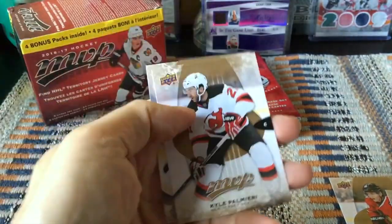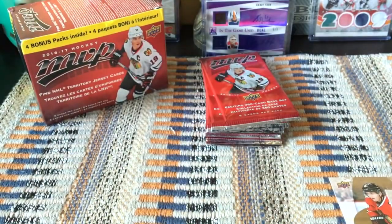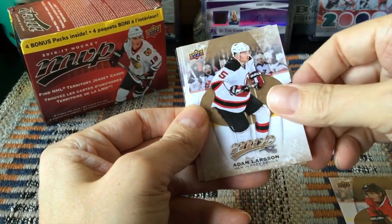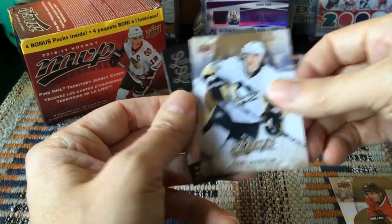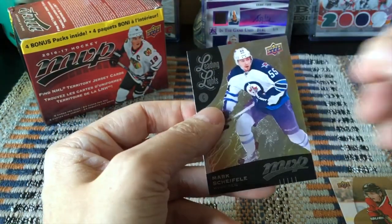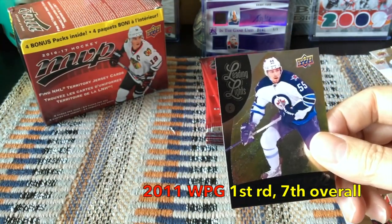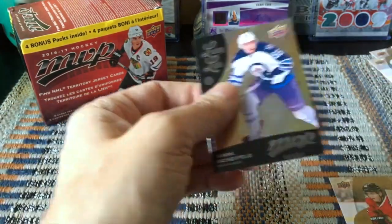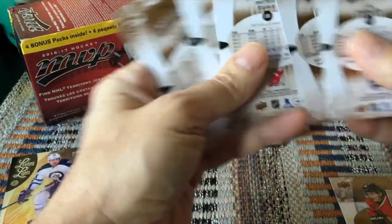We do have an insert here — Verbata, Adam Larsson, Kyle Palmieri, who's having a ridiculous year, Carl Hagelin, and then a Marc Methot Leading Lights card. What did I say — they're every two boxes? Let me check: they're one in 40, so it's interesting to pull one. Were any of these high-numbered cards? No, not necessarily.